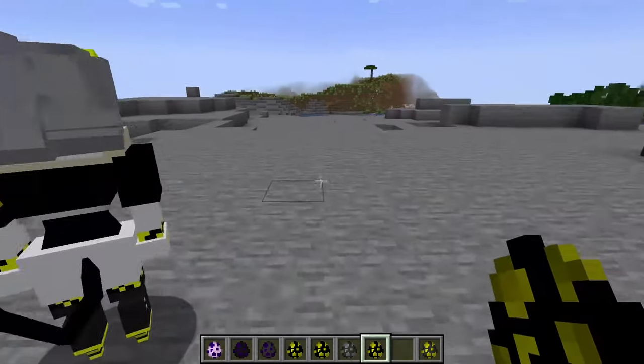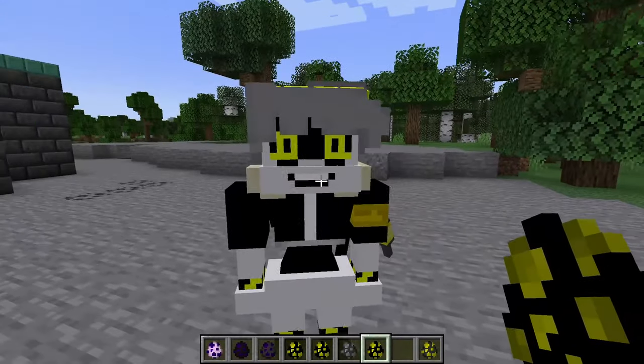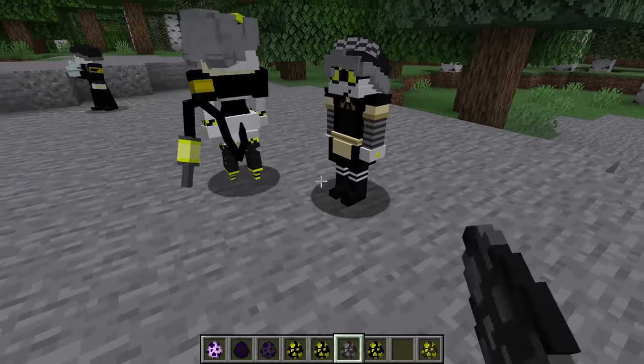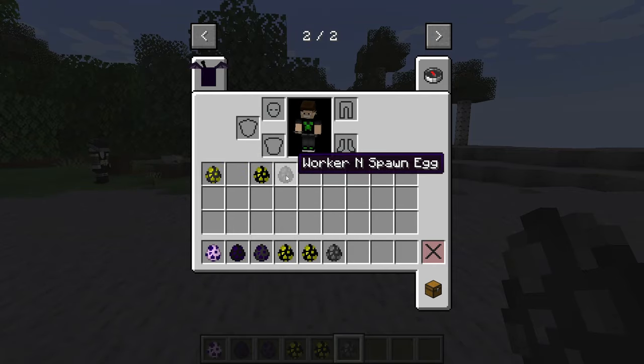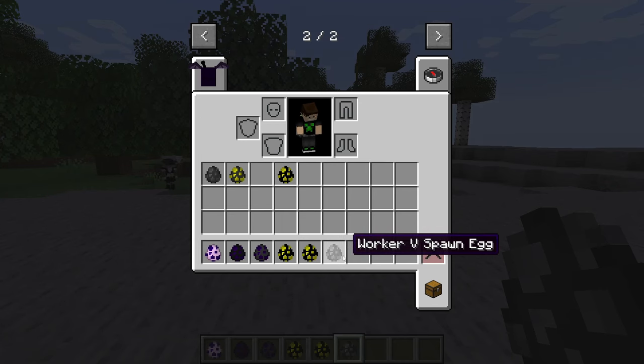We have V. Look at that insane smile. Oh my god. We have worker V, which looks normal — like she isn't crazy. Worker V just looks absolutely normal, then you just have regular V which looks absolutely insane.